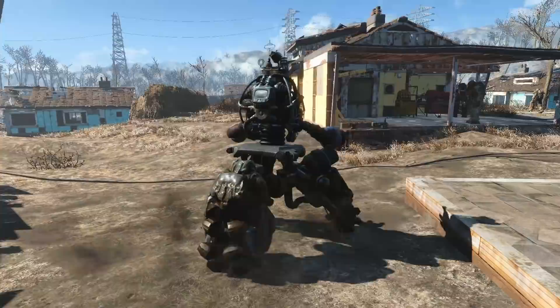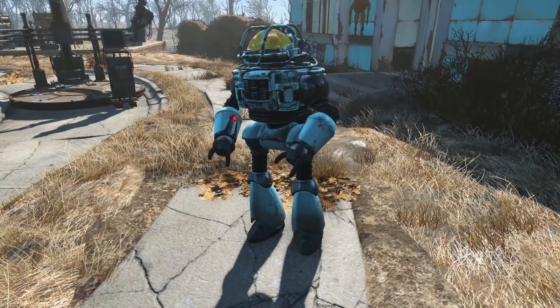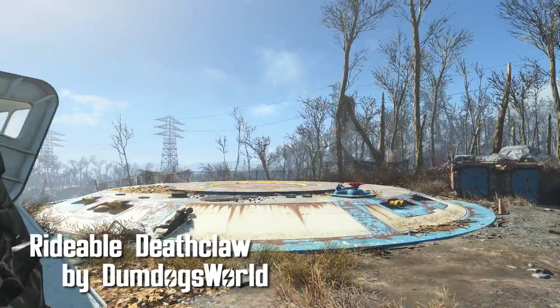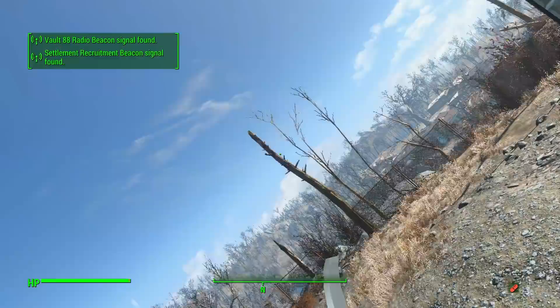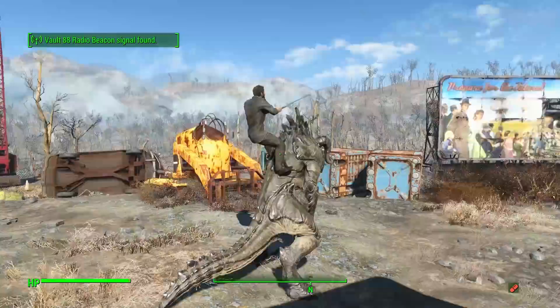Rideable Deathclaw by Dumb Dogs World. Another rideable creature mod, this one lets you take control of a Deathclaw. Located near Vault 111, approach your steed and hit the activation key to get started on your never-ending story. Come on, buddy — let's show the world what we've got.